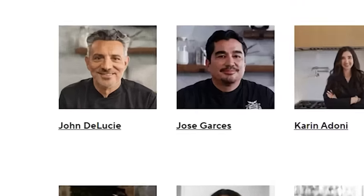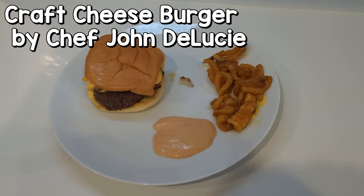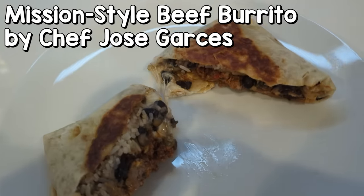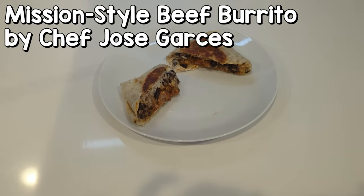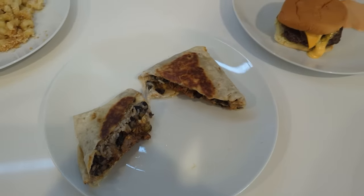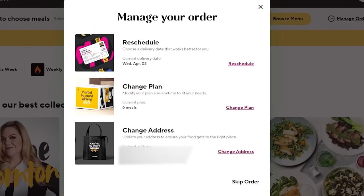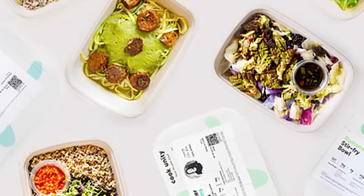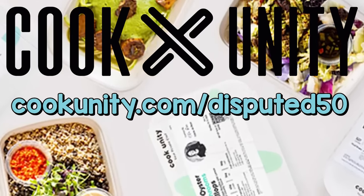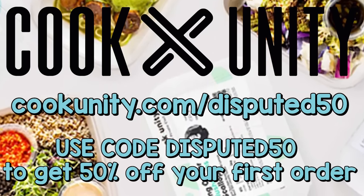The only thing better than Chef John DeLucci's smile is his food. I ordered both the white truffle mac and cheese and cheeseburger from this wonderful man, and they taste like something I could get in a restaurant. I also really like the mission-style burrito from Chef Jose Garci's. All the meals I've tried so far have been really good, and I love the variety. The subscription is super flexible and you can pause or skip weeks at any time. Try CookUnity today by going to cookunity.com/disputed50 or click the link in the description and use my code disputed50 to get 50% off your first order. Thank you CookUnity for sponsoring this video.